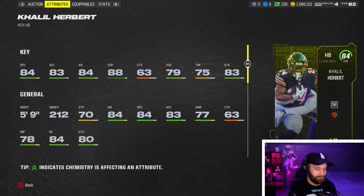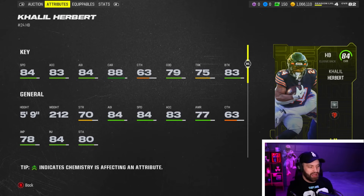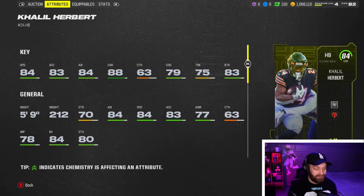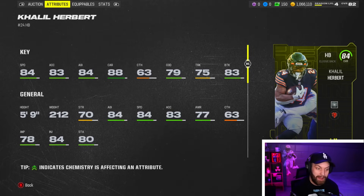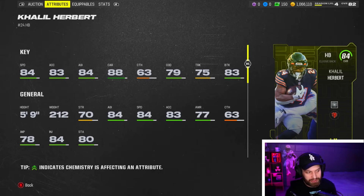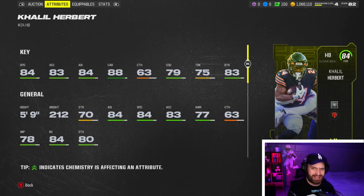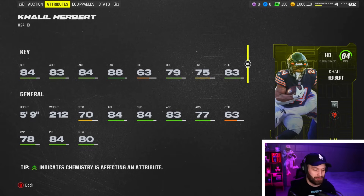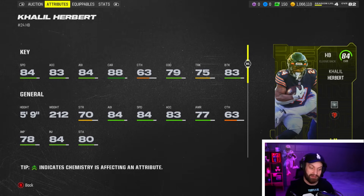He's the best budget beast running back under 50k. You're getting an 84 speed, 5-foot-9, 212-pound elusive back. They actually kept his good juke animation despite him being bigger in game. He also has 88 carrying, which is absurd for an 84 overall — he shouldn't fumble. He has really solid break tackle too, and he has Energizer so he's gonna stay on the field for you early.